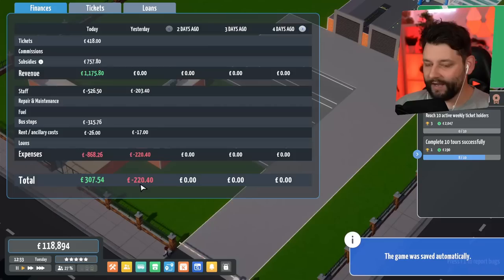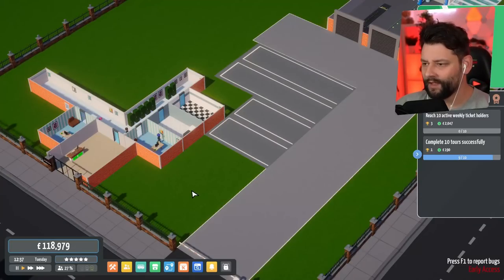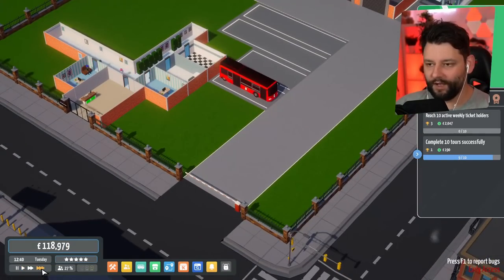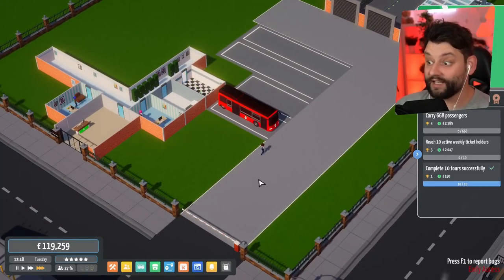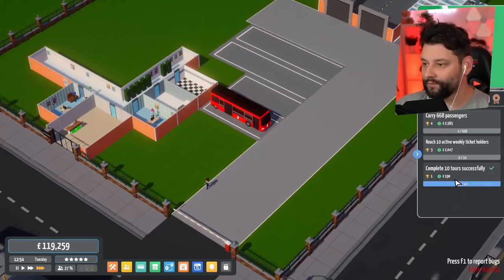Yesterday we made no money, but today is still the same day — Tuesday. We made over 1,000 in revenue. 307 big ones in profit, but I have spent a lot in kind of changing stuff. So it is what it is. Another bus driver is finishing from their tiring job. So we'll fast forward — they're going to have a beautiful little break right now before we can assign the next bus run. And we've completed that challenge, by the way — 10 successful tours.